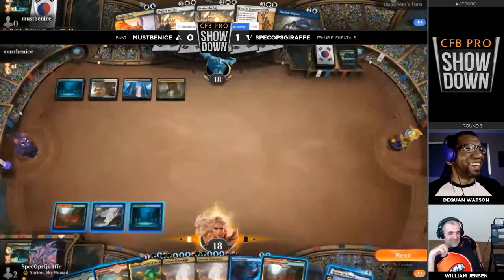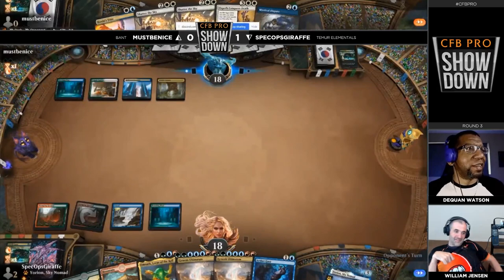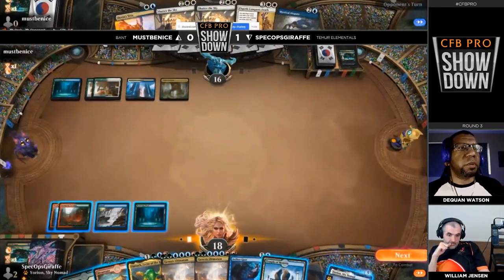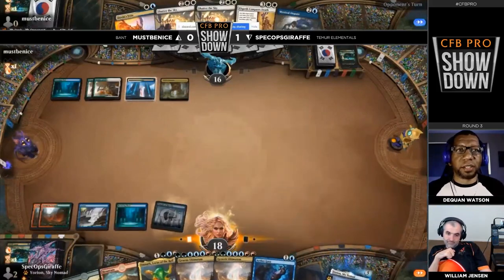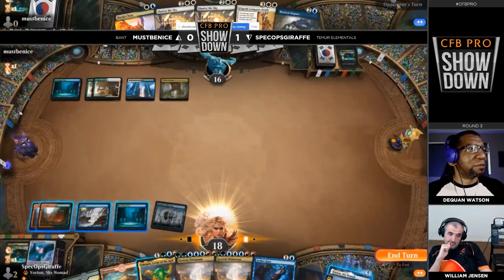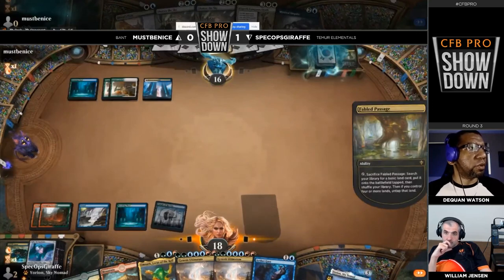It slows your opponent out. If they have a Teferi or something, maybe they've got to wait one more turn. Nobody would pay two without a dispute. It's funny because it's one of those plays that works against high-level opponents, but if you're playing your local FNM, it doesn't mean a thing — you just took two damage for no reason. This Omnath is just going to hang out in hand for a little bit longer.